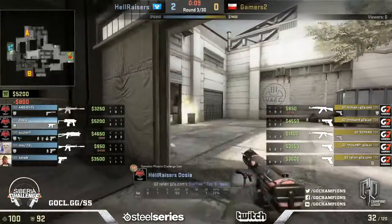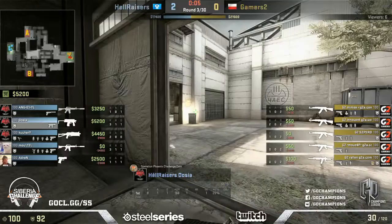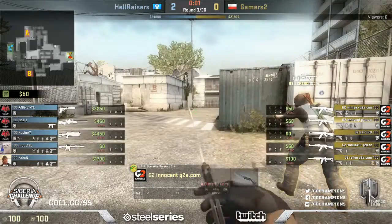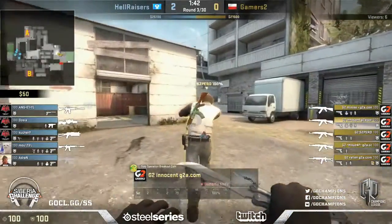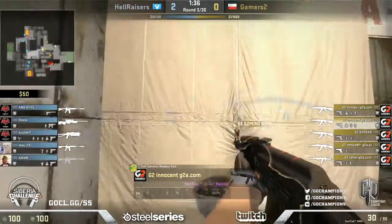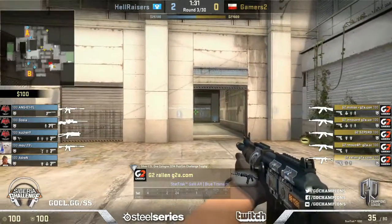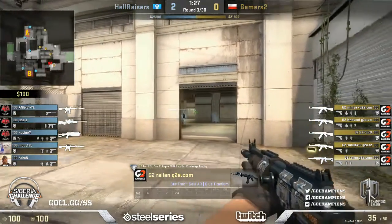Another way that some teams approach this - thinking of Team Property here, they did this at GFinity - they play very defensive on CT sides. They effectively give up mid but have good smoke grenades and flashbangs and very good retakes on sites. It's effectively saying to the team: okay, you take mid, we'll just play really deep. You have to plant the bomb at the end of the day as Ts. All we have to do is defend.